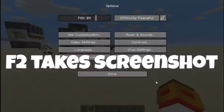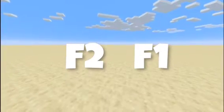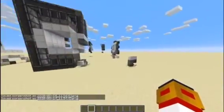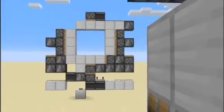If F2 takes a screenshot, F1 then F2 makes a better screenshot. If you're trying to take a video of something for a thumbnail, hit F1, lower your FOV, boom.